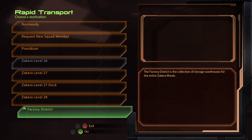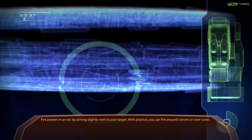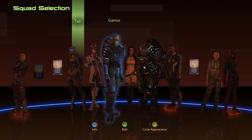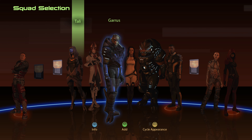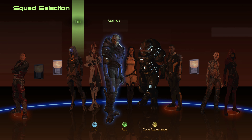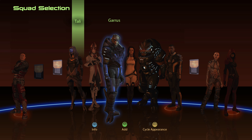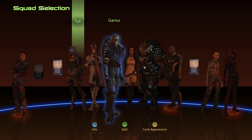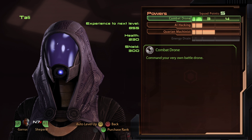He got fired from C-Sec a while back. He used his knowledge of C-Sec and their systems to help a few people disappear, then made himself disappear and Fade was born. It changes nothing — we still need to find him before we can get to Sidonis. Well, let's go pay Harkin a visit. We'll need to go to the transit station — I can get us to him from there. Sure, but if we don't find Harkin, we'll be back for you.